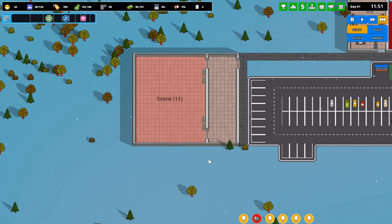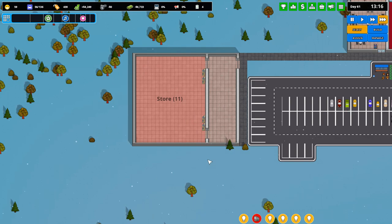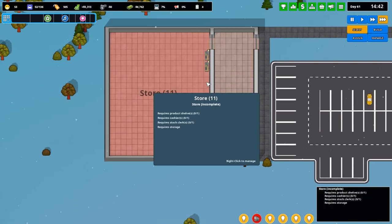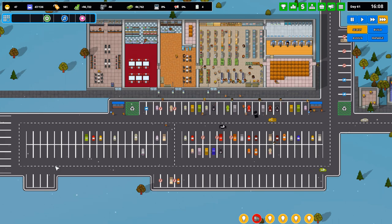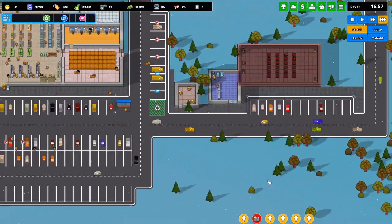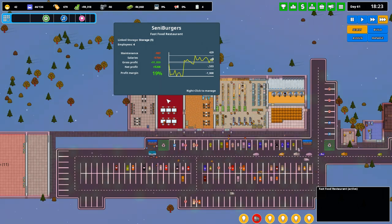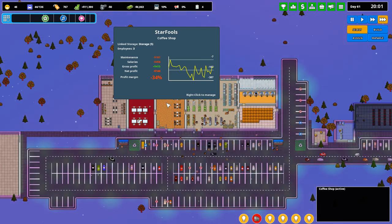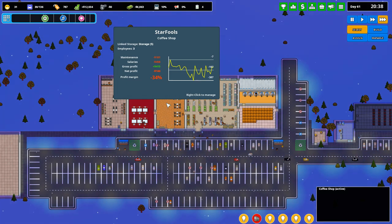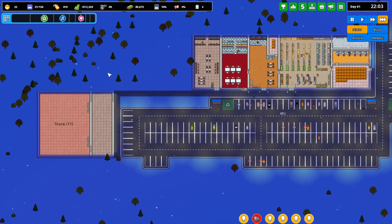This is going to be like the food store - we'll sell solely food in this, a little bit of everything. Eight shelves nicely evenly spaced - it's a nice big store. We're just waiting for this day to end to get the money coming in. We're making profit over here - Sennie Burgers made profit, the bar made profit. The coffee shop - I don't feel like it's ever made us profit, but as time progresses and we get more customers coming into this area, it might turn a profit eventually.